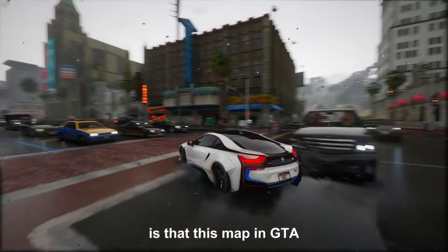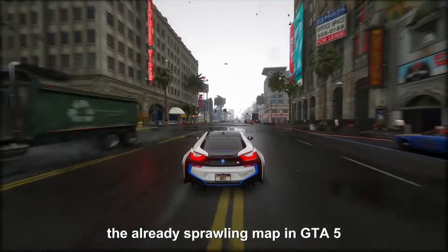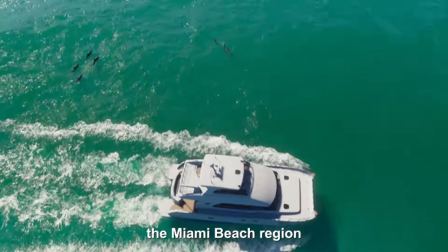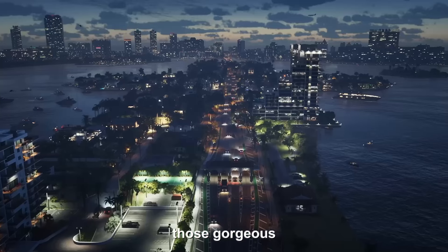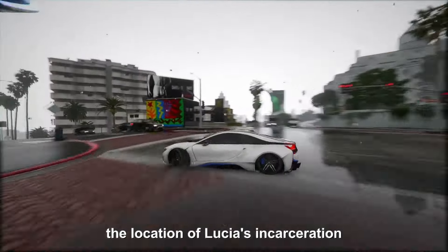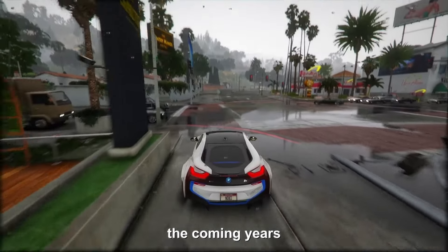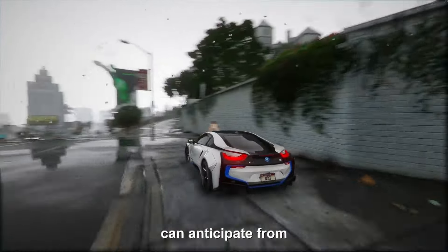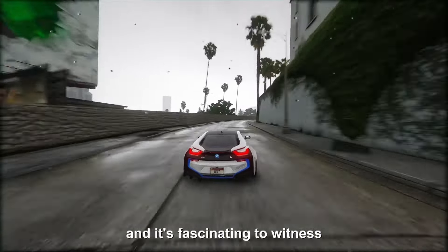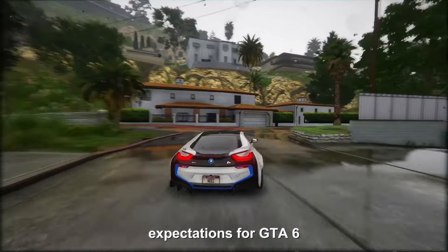What's confirmed is that the map in GTA 6 is going to be an absolute beast, nearly double the size of the already sprawling map in GTA 5. They've made strides, particularly in fleshing out the Miami Beach region seen in the trailer, those gorgeous Venetian islands from the breathtaking aerial shot, and even narrowing down the location of Lucia's incarceration in the game. This ongoing commitment will gradually unveil more insights into what we can anticipate from the GTA 6 map.